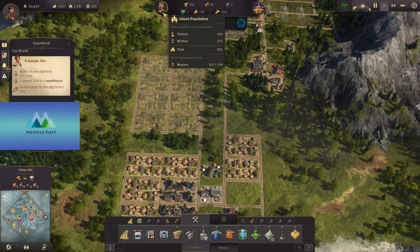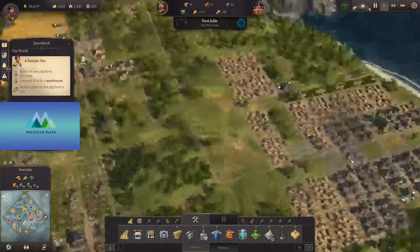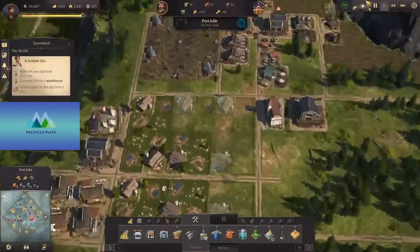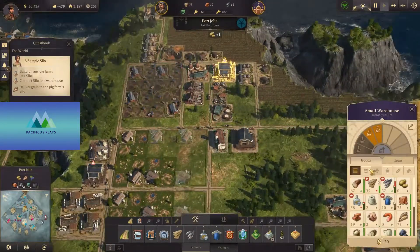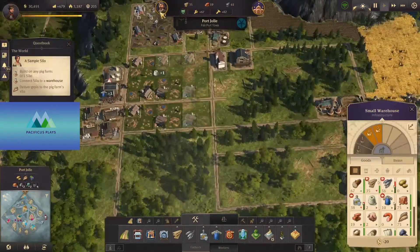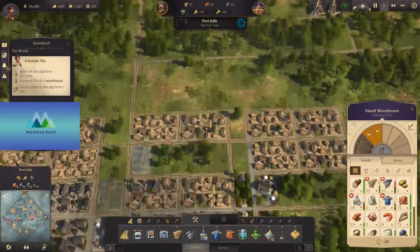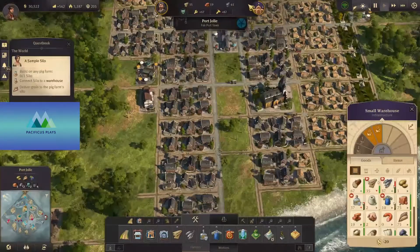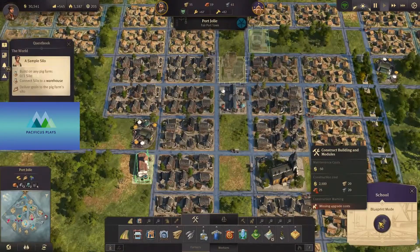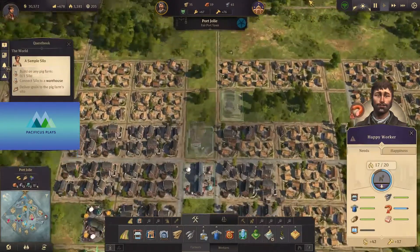Next population level. So now Port Jolie has fought that fire. Let's zoom back in and rebuild the schnapps distillery — those things seem really prone to explosions. Next population upgrade to artisans — so we don't actually need more workers right now. If we upgrade to artisans — we need 25 brick for that school. That's what we really need. And we also need more sausage — they're still not getting the sausage supply that they need.